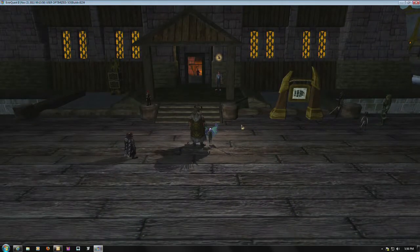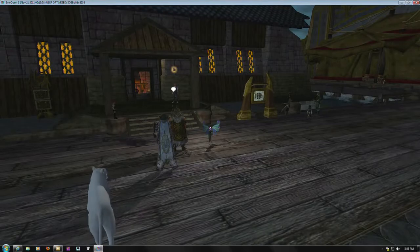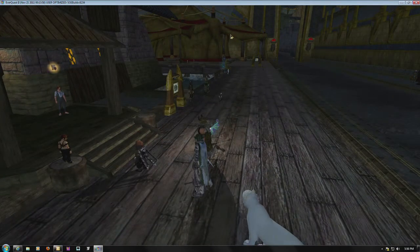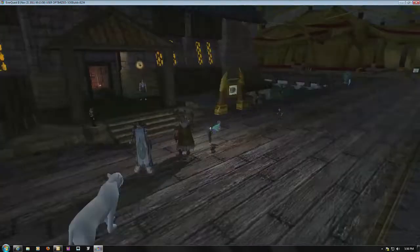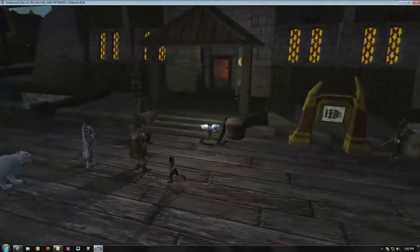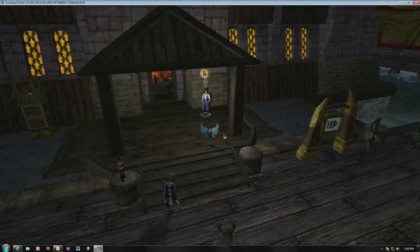So let's head over to the Seafarer's Roost Inn, which is where we'll meet our new mercenaries. Here we are at the harbor. You can see the tents over at the right — that's new. There's a commercial area where you should find the banker, the broker, the mender, and you'll also find the new reforging merchant there. And here at the Seafarer's Roost Inn, you'll find the mercenaries hanging out.